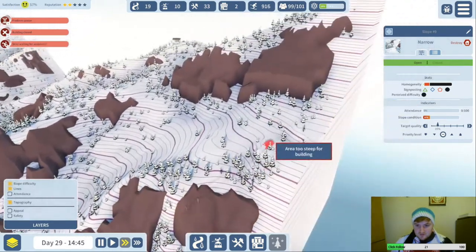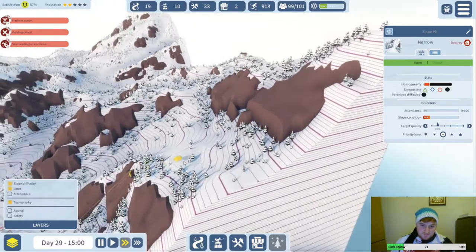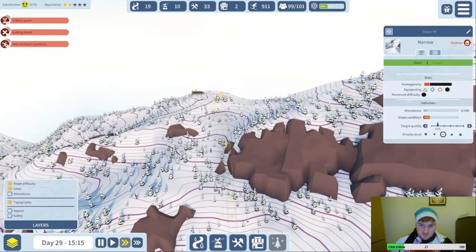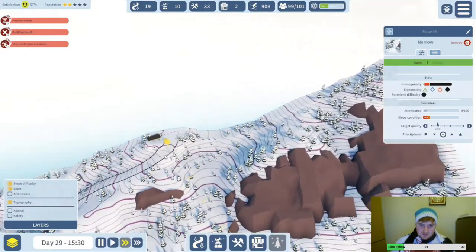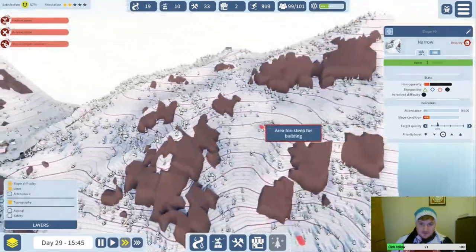We could stick one there, but is it worth it though? Actually, let's stick one here — that's probably better — and then we'll just have like a pommer going up here and just like a little black run down to the edge.